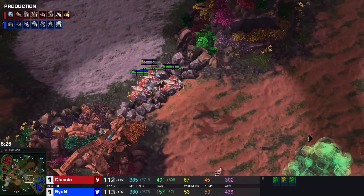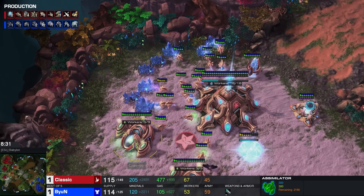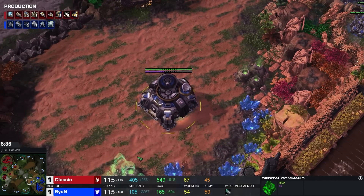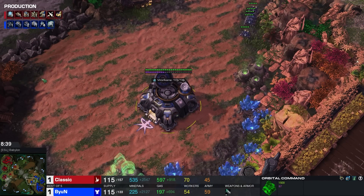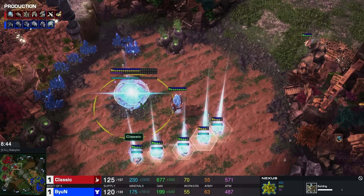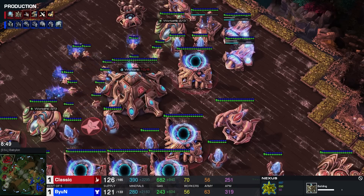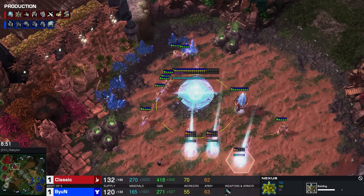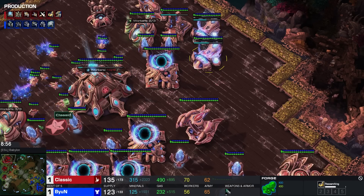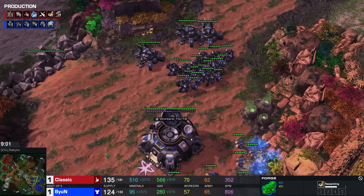I appreciated what Beyond tried to do but it didn't work out, and now he's in quite a pretty awful position. His opponent is on 6 gas already and taking a 4th base. Beyond is barely setting up his own 3rd base — he's going to be down an entire base. Classic has a good worker count already at 70, and can probably saturate the 4th base by getting a couple of extra workers, getting up to 74-75 workers. Sick economy here for the Protoss player. Colossi count is complete, second Robo can be added. And the Prism is alive as well — even if it weren't, you can just rebuild a new one.